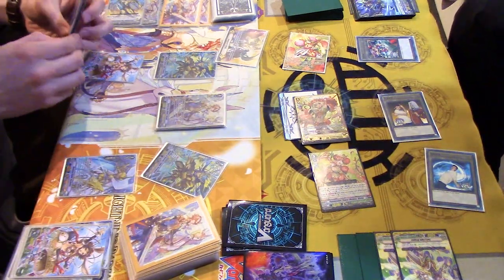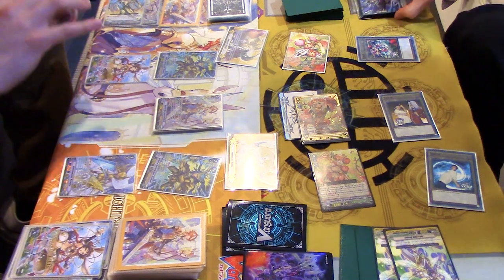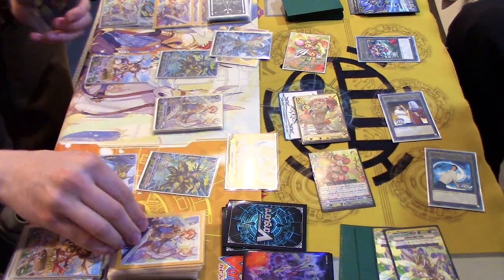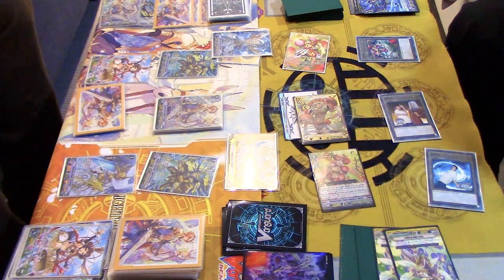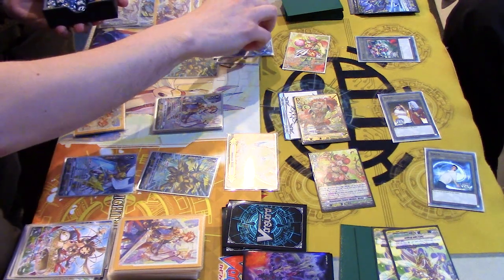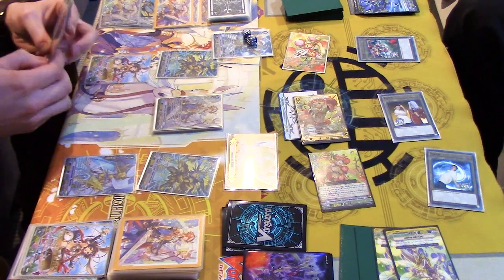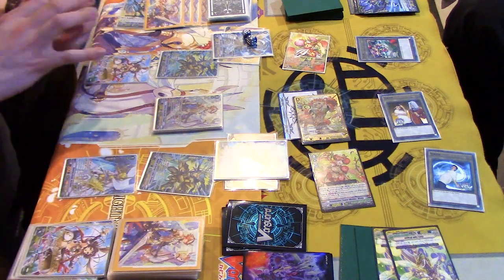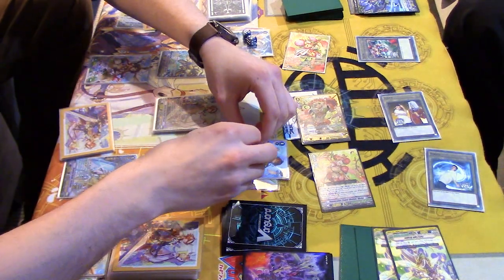Stand and draw. Ride Gurgid. Gift and draw. Paramore skill — counterblast, call a grade two from hand, draw card. This thing gets 10k. The other Paramore skill — counterblast, call, then draw a card. Very unfortunate. This also gets 10k.